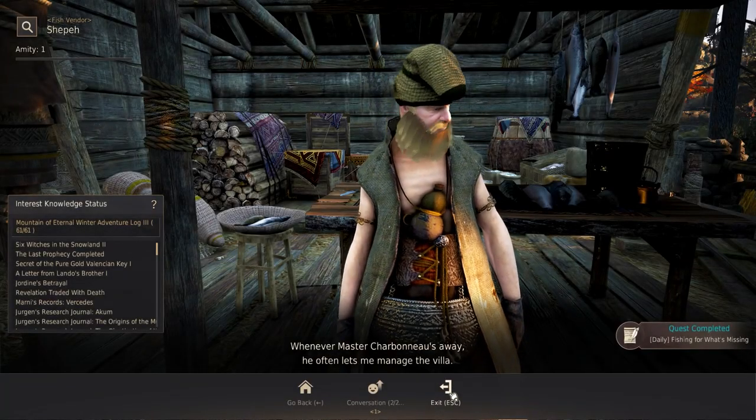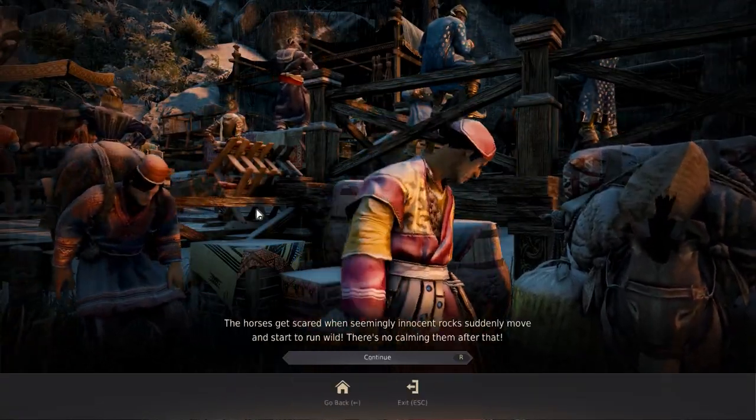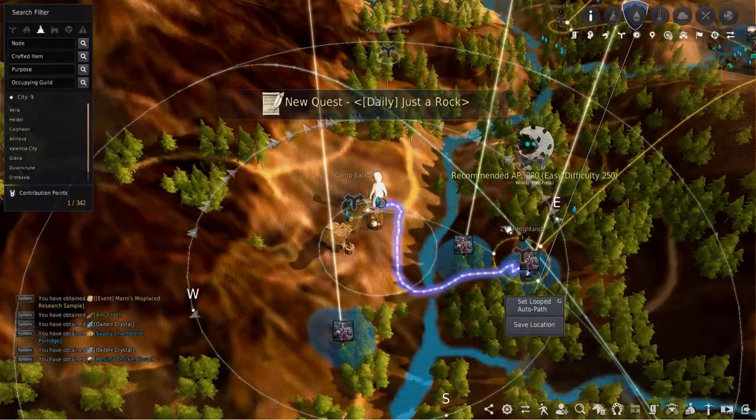Here in the camp, you will take the daily Just a Rock. This requires you to kill three Snowflake Stoneback Crabs. These can be found at the location marked on your map. Once killed, simply head back and complete.